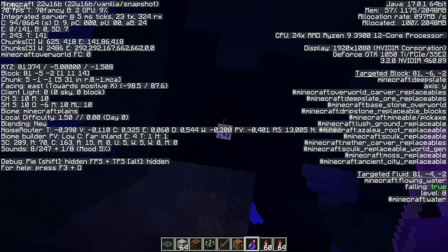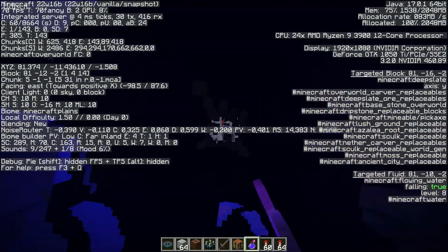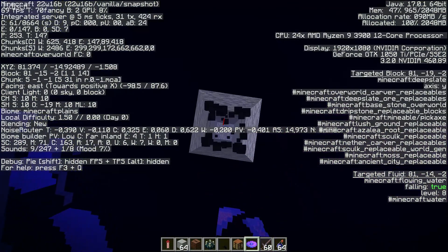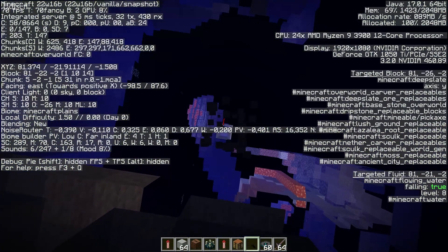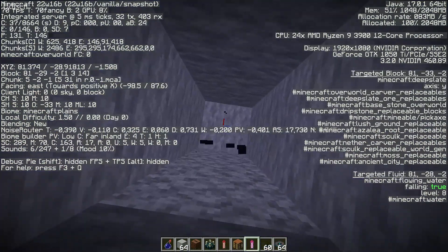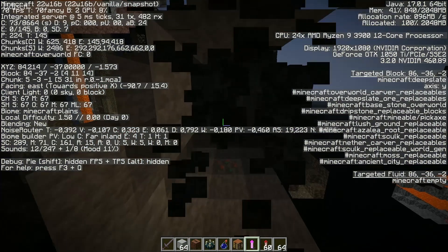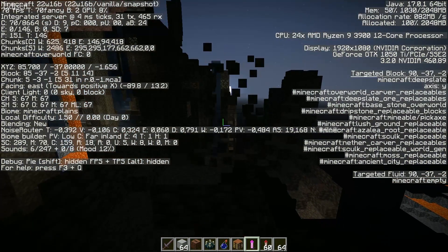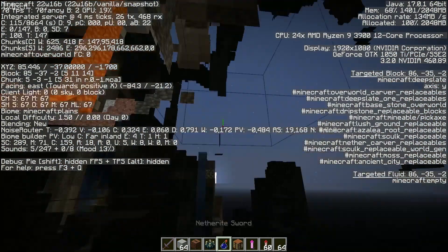This is very important because usually the Ancient City spawns somewhere between minus 40 and minus 30 blocks. After you reach this level, simply dig down and explore the cave system — explore everything and move around.